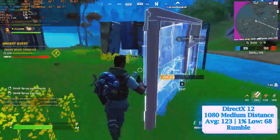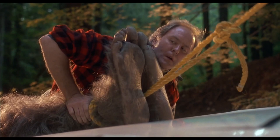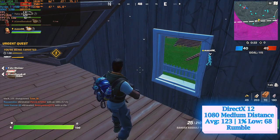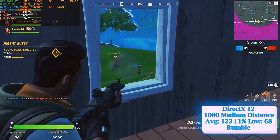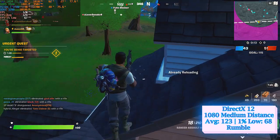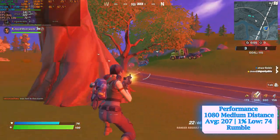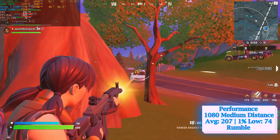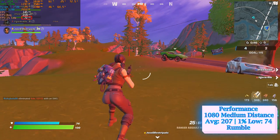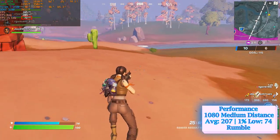Even though the GTX 1050 Ti reached nearly 100% GPU utilization, video memory never exceeded 2 GB while system memory sat at almost 11 GB, proving that even graphics cards with 2 or 3 GB VRAM can still run Fortnite at pro settings. Under the same tough conditions, Performance Mode produced impressive numbers: averages ranging between 200 to 210 fps. The surprise was the 1% low, fluctuating between 70 to 75 fps — almost similar numbers to DirectX 12.